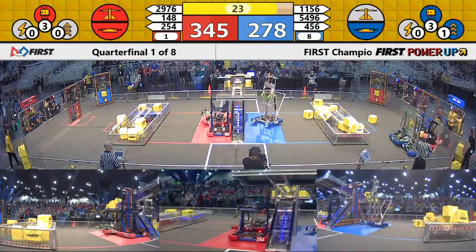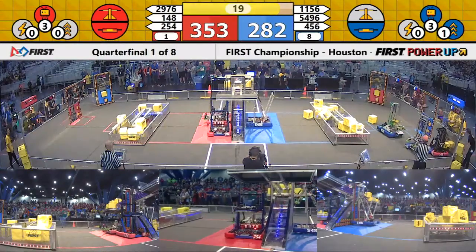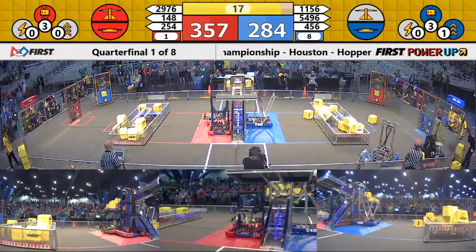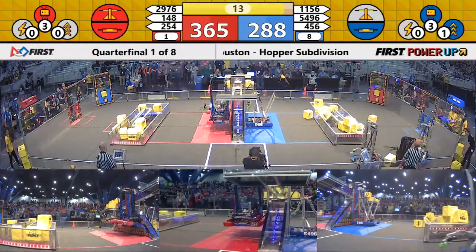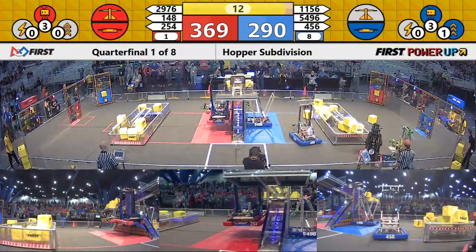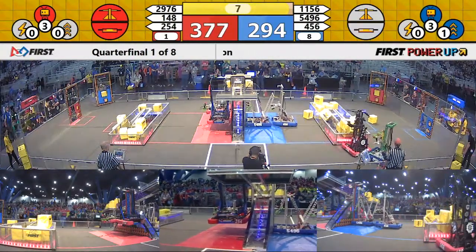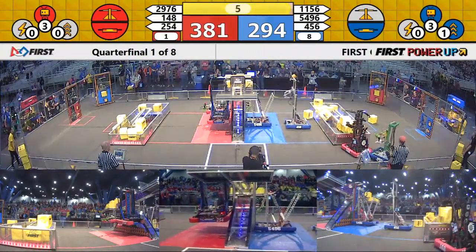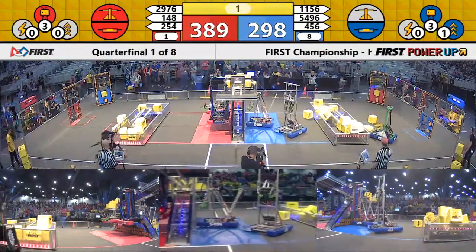29.76 looks to drive up there, see if they can get centered — and they do so, up they go. Red alliance is in a climbing position. Blue alliance is climbing. Can they get the buddy climb? 54.96 and 4.56 working together with three seconds. Two. One.